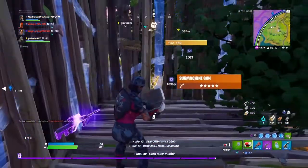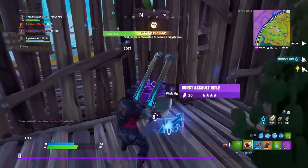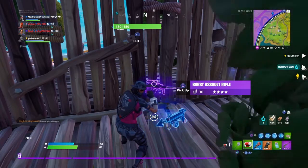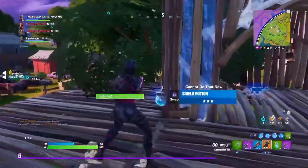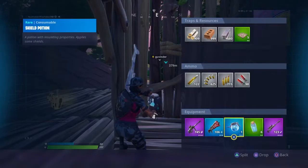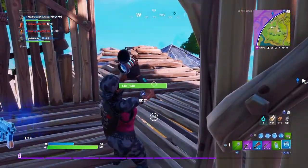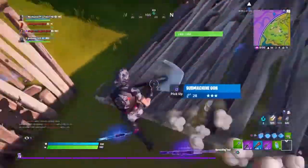At the number 5 spot we have the Ice Mantle in white. This is actually a bit of a switch up compared to the other back blings because it is white this time instead of black. A lot of you might enjoy this one a little bit more because it's pretty saucy as a combo — it's got some style to it and it's genuinely a pretty good combo.